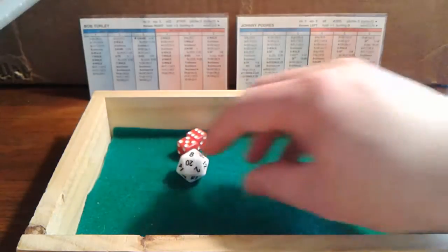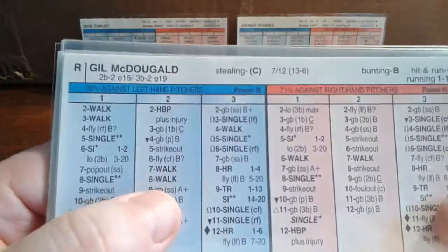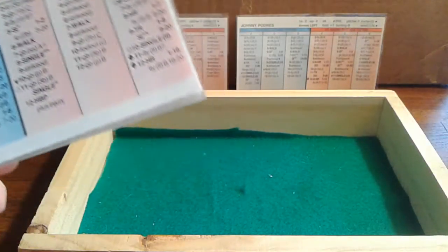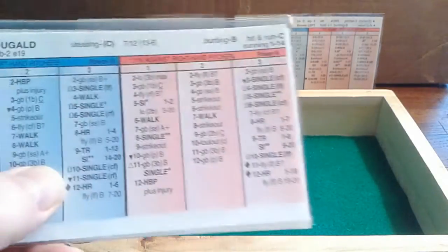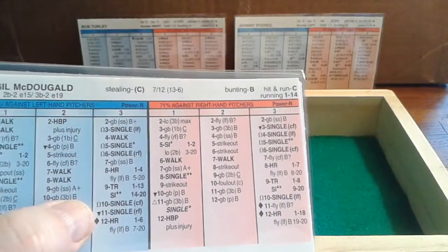Here's McDougal — we get an 8 on the D20, so that's not a factor. A 3-11 for McDougal against a lefty — that's a single, but there's a ballpark check. For right-handers, you have to roll a 1 to get a hit. He didn't do it, so it's a line-out to short. Ebbets Field cost him there — McDougal is out.